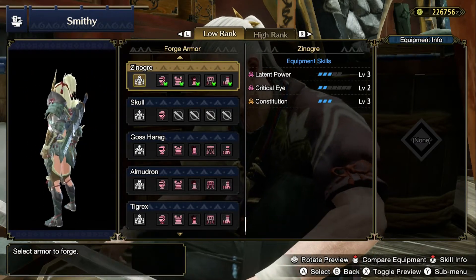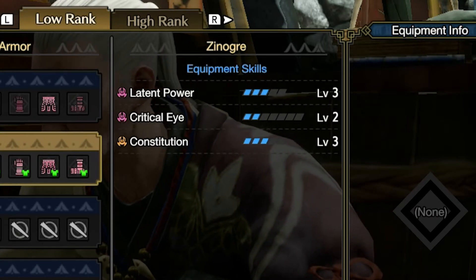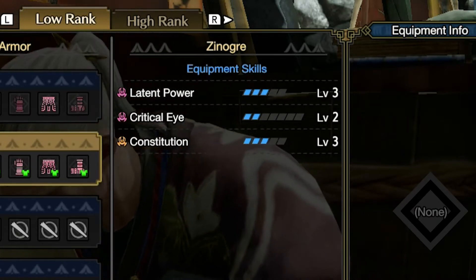So let's take a look at what skills you will get with this set. With the set you will get Latent Power Level 3, Critical Eye Level 2, and Constitution Level 3.